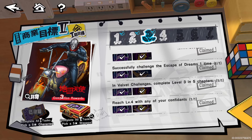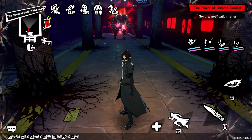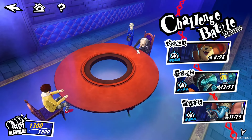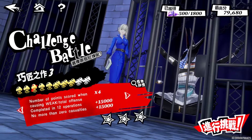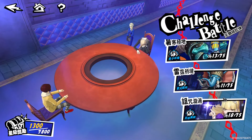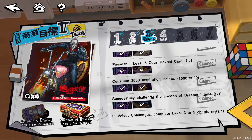To clarify the level three and five chapters — going into velvet real quick — you want to get to level three, that's one chapter; then two, three; and then four and five. Pretty easy: just complete those stages in five of those chapters and you're good.